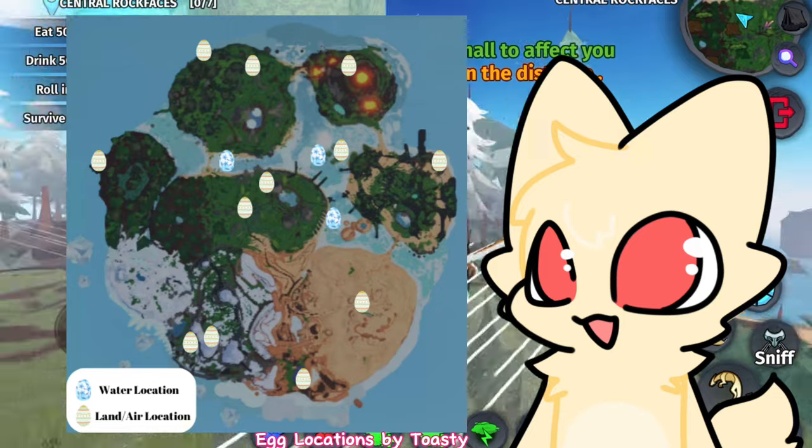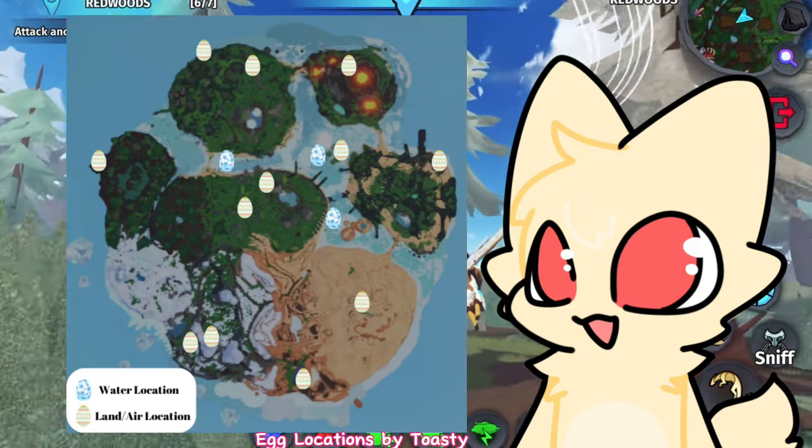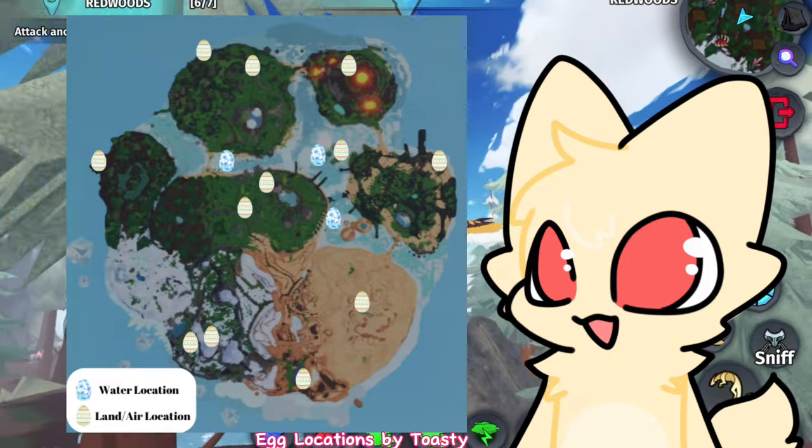Here are the egg locations for the Mylos Extravaganza. The eggs marked in blue can be found in the water, while the eggs marked in green can be found on land.